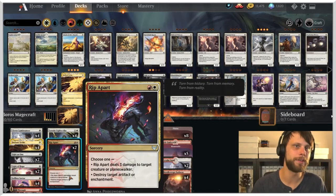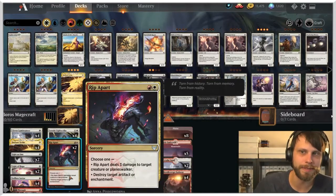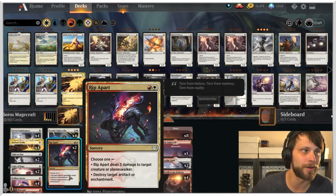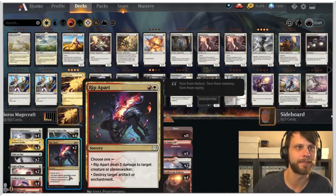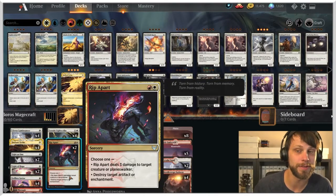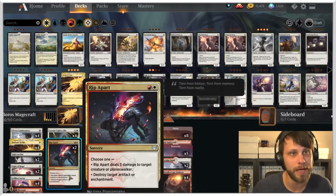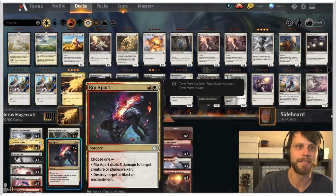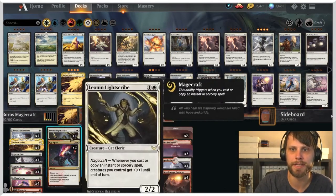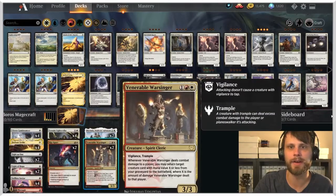We've got Shock as a four-of that can hit whatever we need. We also have Rip Apart — one of my favorite new cards — which at sorcery speed for red and white either deals three damage to a creature or planeswalker, or destroys target artifact or enchantment. I've found this extraordinarily helpful against control decks with planeswalkers, aggro decks with creatures, and decks running Banishing Light.